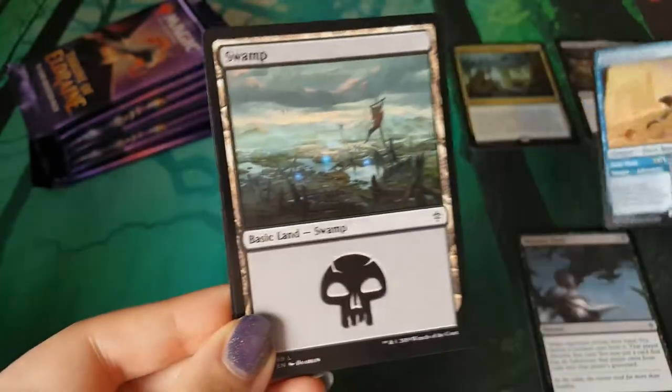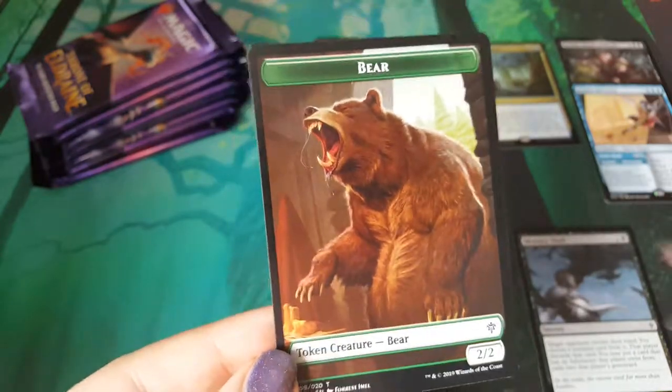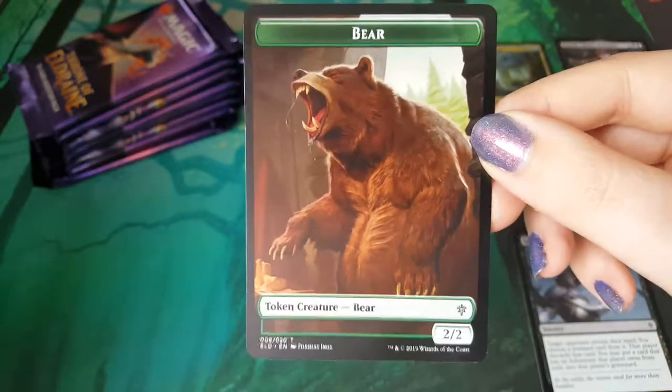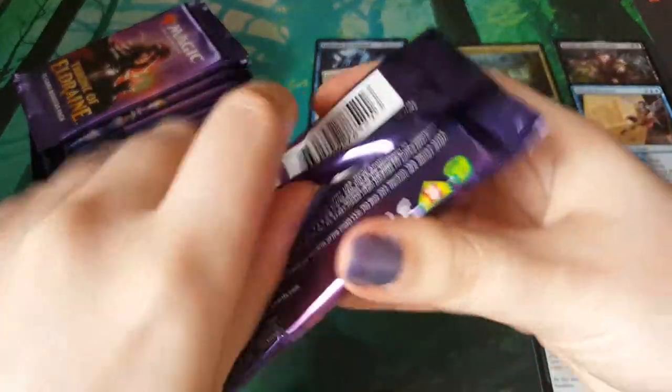It's not looking good for my Great Henge, but we do have a full-on bear token. I need this for my bear deck, I'm gonna put it in there. It's gonna be great. Eula's gonna love it.